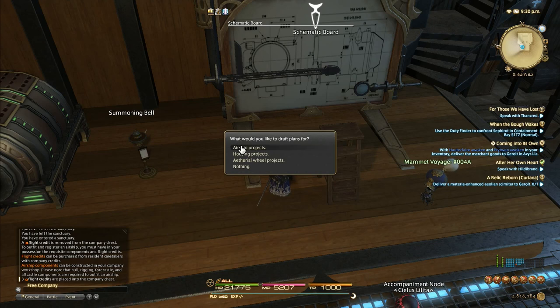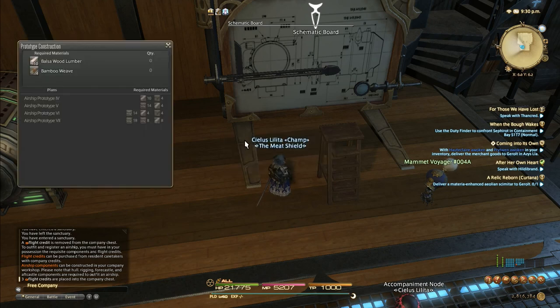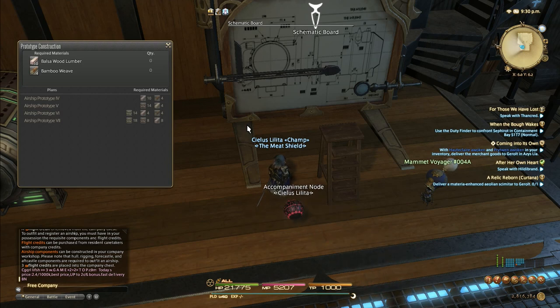Our free company has already done a couple things, especially in the airship area, but I'll tell you about them anyway. Normally you're going to have prototypes 2 through 7. Here you can see we only have 4 to 7, and each one is a tier of airship. Starting from 2 you have the Invincible, 3 is the Enterprise parts, 4 is the Invincible 2 parts, 5 is the Odyssey parts, 6 is the Tetanora parts, and 7 is the Vitgans parts.